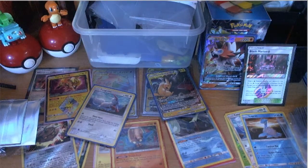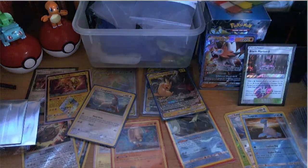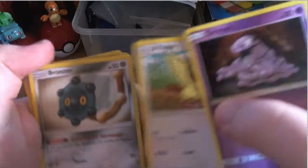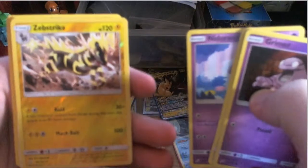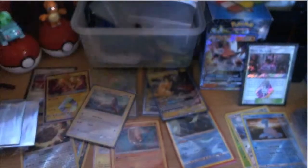Matthew opens his bonus packs: Pidgeot, Bronzor, Stufful, Nidoran, shiny reverse Zebstrika, and then dark energy. I knew I shouldn't have agreed! Terror Cat, Brock's Grit — yeah, I'll take those — and Pokémon Communication. Then another pack: Vulpix, Poniard, Alolan Geodude, Mankey, Pancham, a Z reverse Zebstrika, dark energy, Dangerous Drill, Graveler, and another point — so that's four bonus points for Matthew.